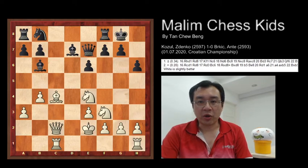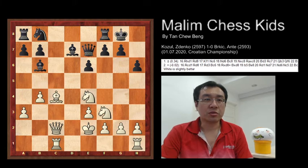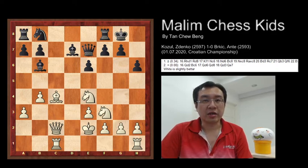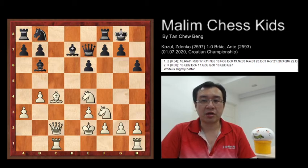Hello everyone. Welcome to Munchess Kids. Today I want to show the game played by Zdenko and Antti. In this position, the last move played by Black was Bishop B6. Can you find what is the idea that White can play in this equal position? I give you a couple of seconds to figure out.